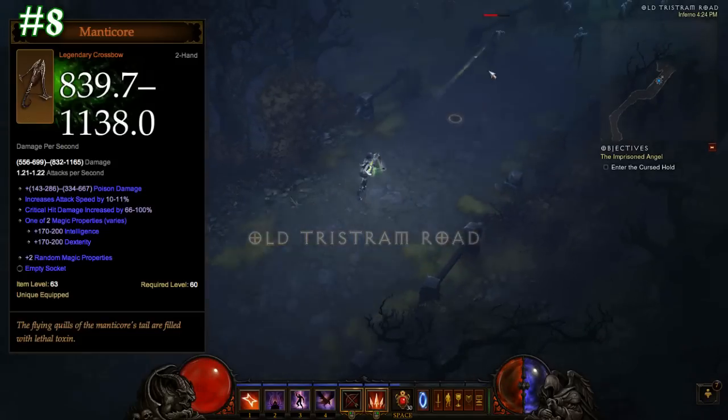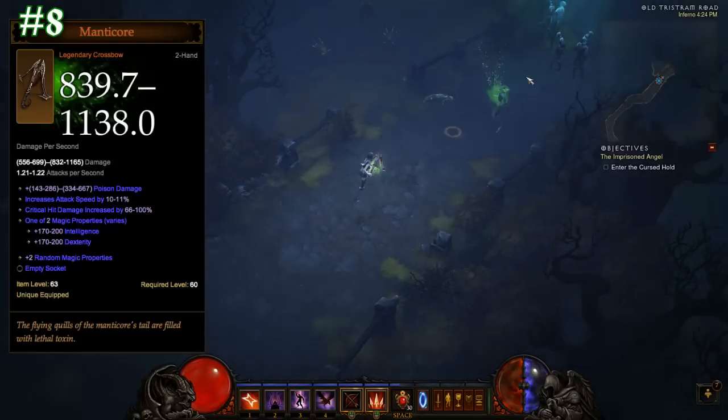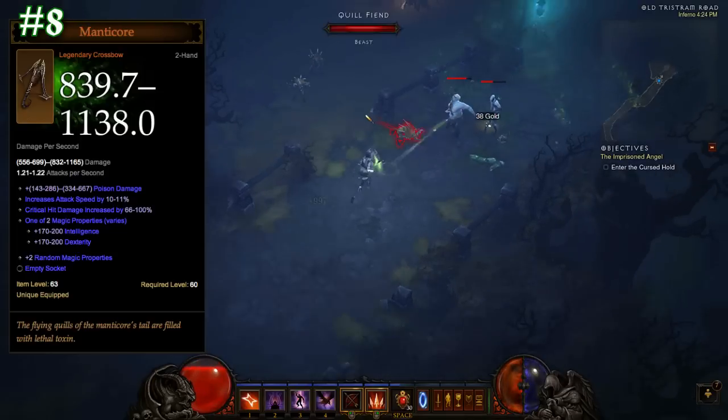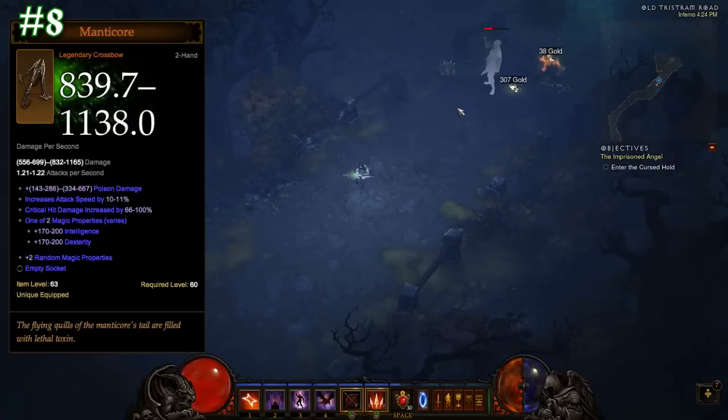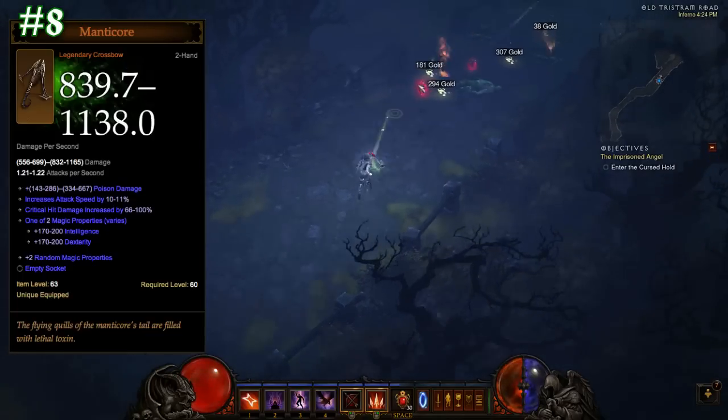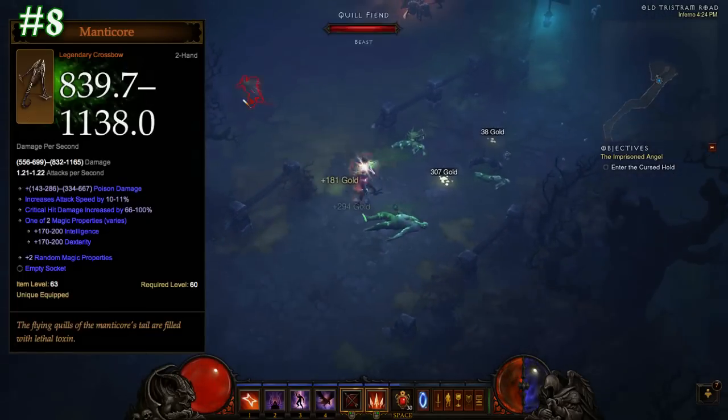However, The Manticore does have a bit of a dark curse surrounding it. It's completely mandatory that one of the random affixes rolls the second socket, and this only leaves one affix left. This means that you have to make a choice between extra weapon damage, more crit damage, or lifesteal, and this can be a hard choice to make.